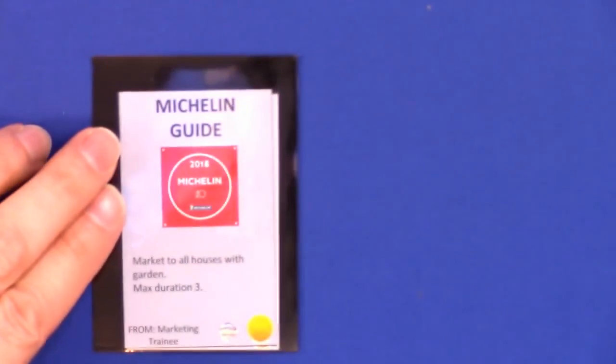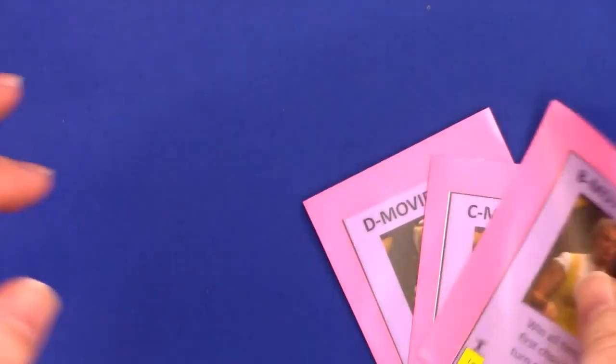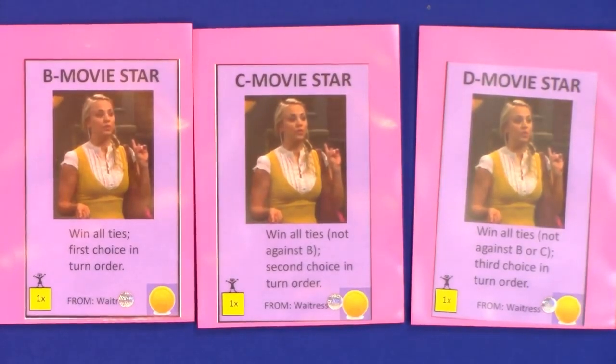Combining a little bit, maybe with sushi, also with other things, we have a nice Michelin guide — a marketer that will go all the way at the end of the normal sequence, but markets to all houses with gardens. High-end, snobby customers. We also thought that the waitresses should get something more to do, so they will now be trainable in the next module. They can go into movie stars. Movie stars essentially give you priority both in turn order and in selling food. You win all ties. There's better and worse movie stars. And clearly we won't be using this art, but it was too funny to put on.